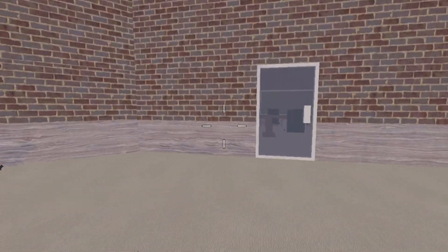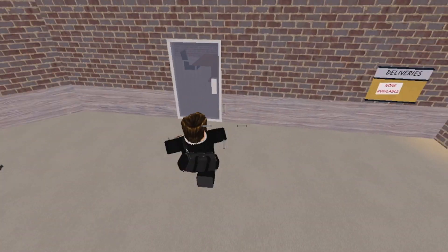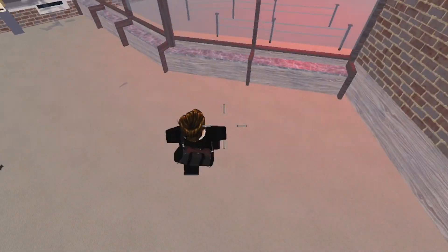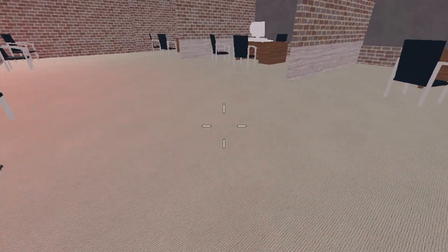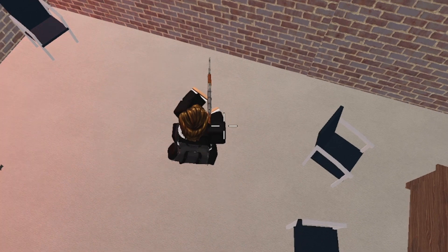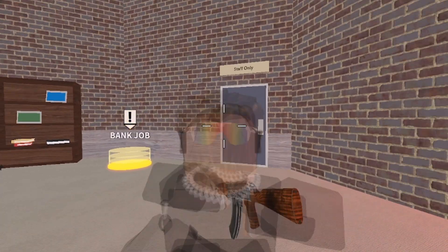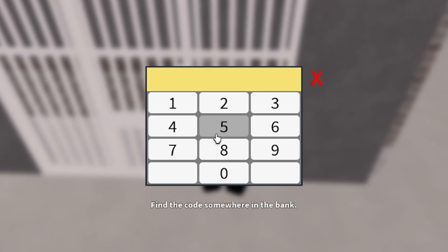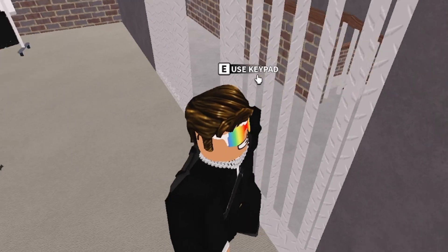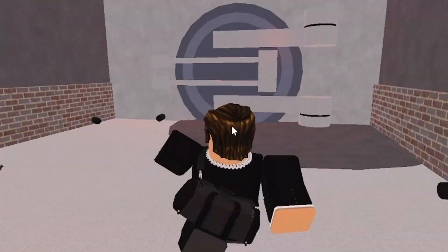The secret code is going to be in one of these rooms — either here, here, or the harder spot out here on one of these tables. The code is 9471. Go to 'Use Keypad,' put in 9471, and then head down here and jump so it's a little bit faster.